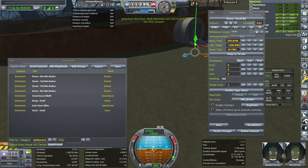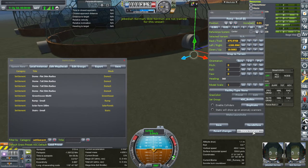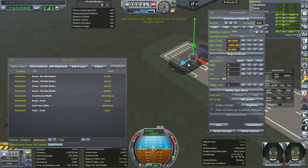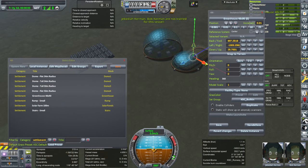That placement would obviously be less than ideal, so I'll just delete this instance. There's also the greenhouse — the greenhouse is the biggest in terms of file size. All of this stuff is 121 megabytes when unzipped.